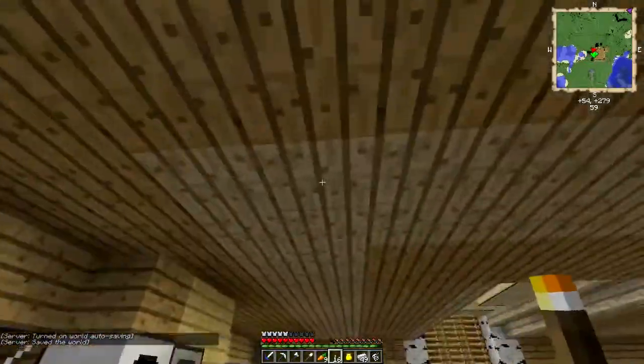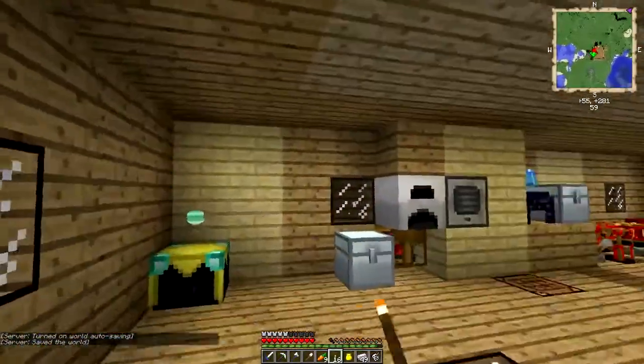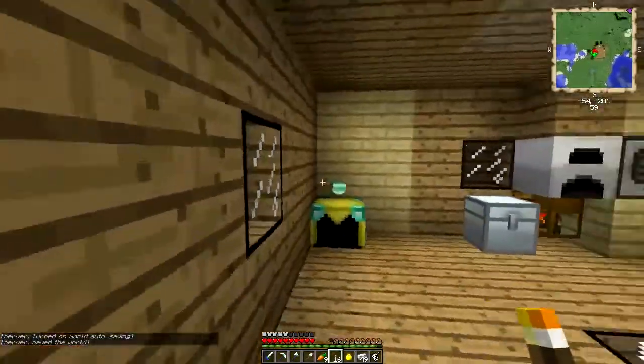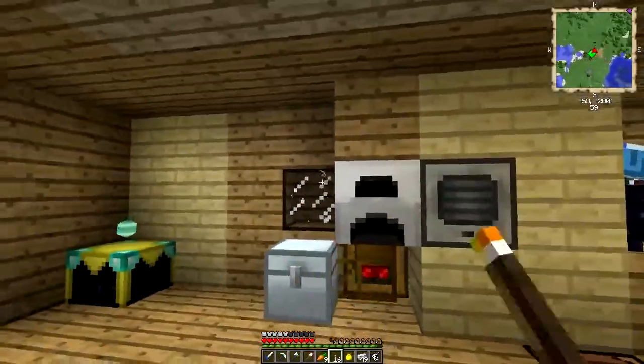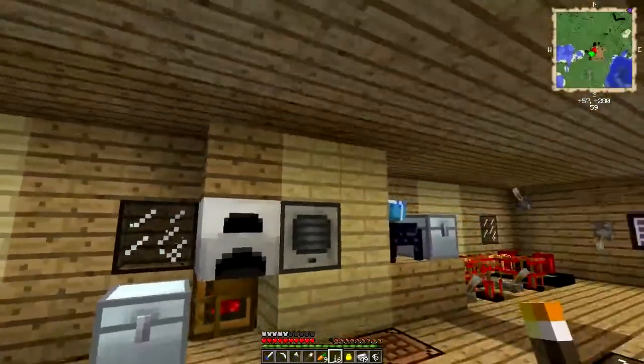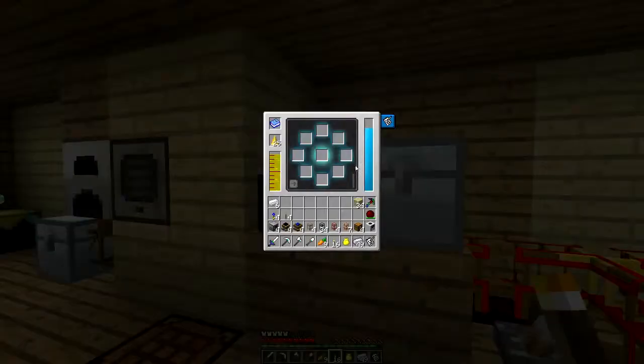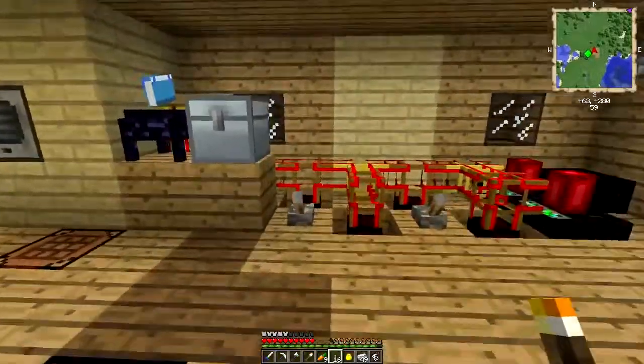Starting over here and working my way across the room — this right here is a chunk loader. It basically means these chunks are loaded all the time so we can keep smelting things and these engines can keep going. I reduced the size of this setup — really all we needed was the pulverizer and the iron furnace just hanging out next to each other for the time being. I moved the force thing around but it's still there.